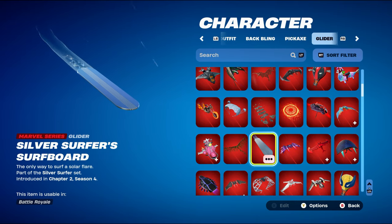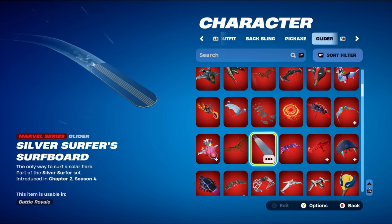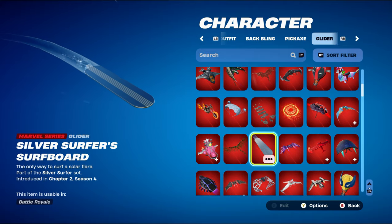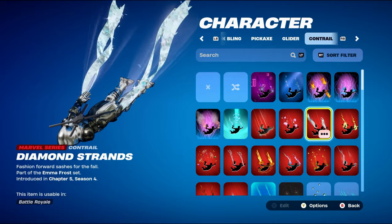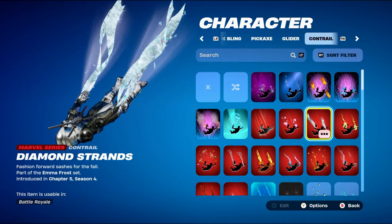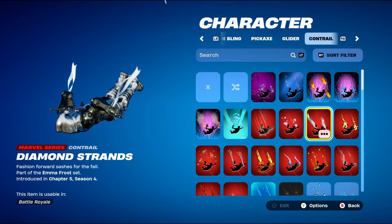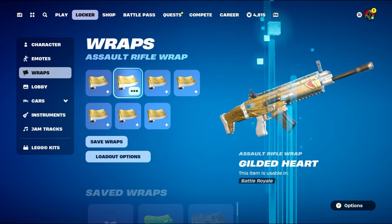The glider is the Silver Surfboard, part of the Silver Surfer set from Chapter 2 Season 4 — used for the silver design. If you don't have this, try to find any silver gliders or umbrellas you own. The contrail is Diamond Strands from this season's battle pass, part of the Emma Frost set — the best silver-adjacent contrail I own. You can always just turn off the contrail if you prefer.